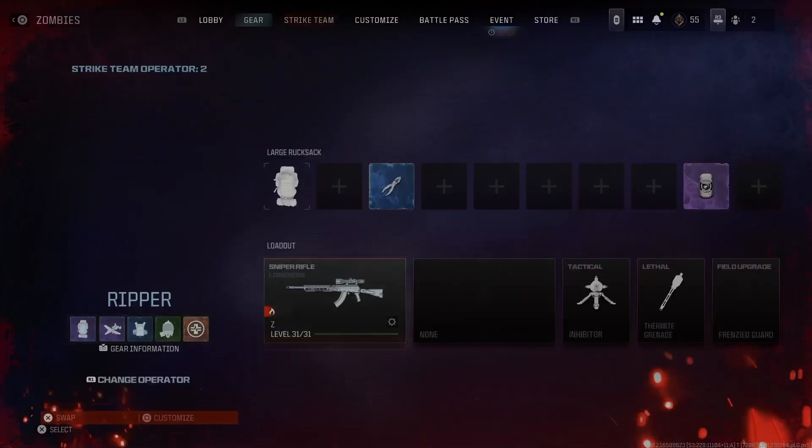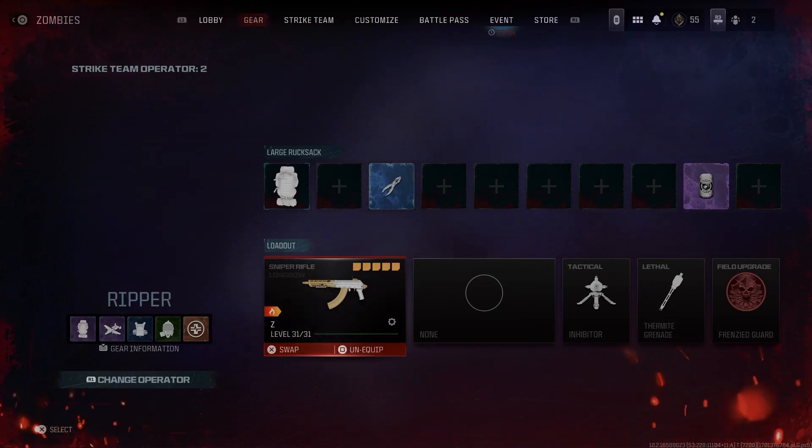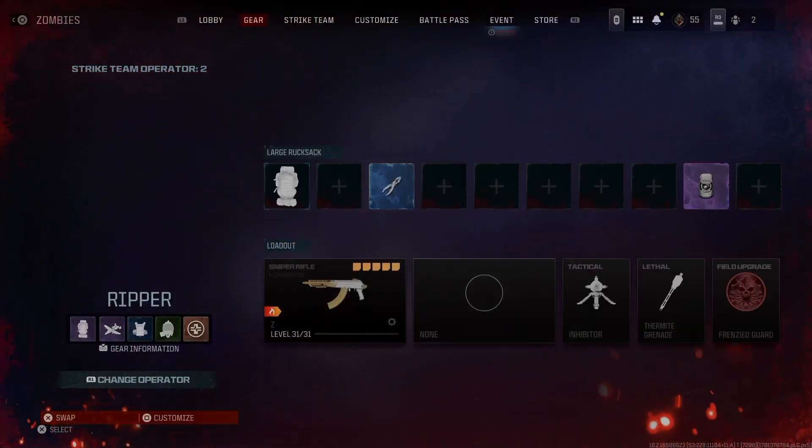Zircon camo for the AMR9 and the PKM, and then gold for the longbow. I hope you guys did enjoy it. Thank you for watching and I will catch you guys in the next one. Let me know what you think of zombies or the game in general in the comments below. Peace.